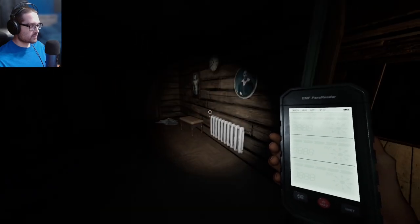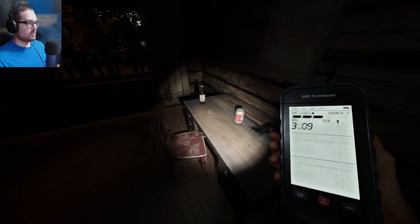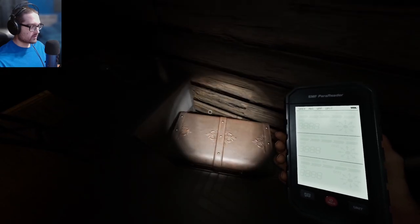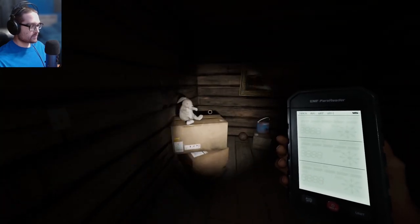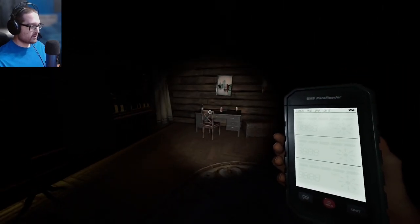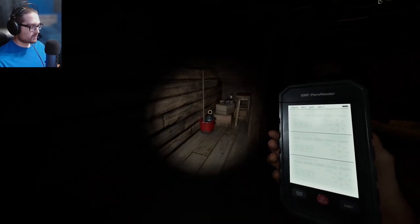I don't exactly remember the cursed items — I kind of remember where some are. I think there could be a monkey paw right here. Okay, maybe there's a ghost here. What did you interact with though? Doesn't look like anything was thrown, so that could have been on the other side of the wall. I want to go back here first. I was kind of indecisive. There is a hiding spot, no bone though.